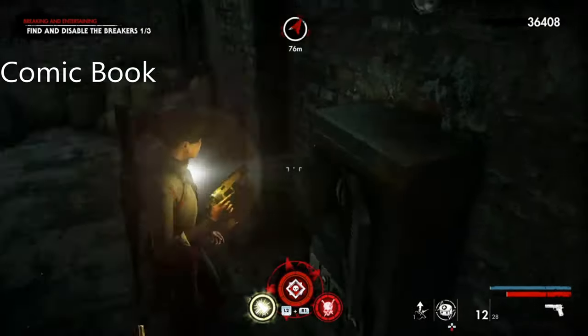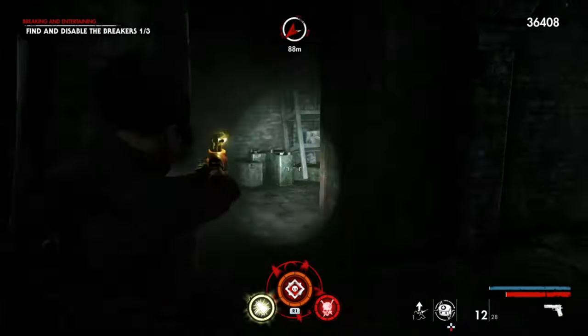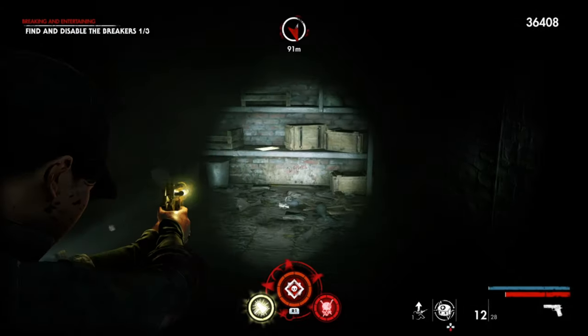For the comic book in chapter one, you need to turn the power on here. Once you turn on the power, get through this door, kill every single zombie here, and then it's just here to the right — that's the comic book.